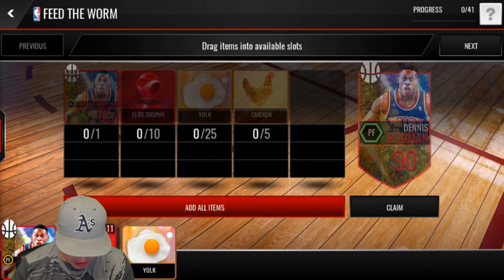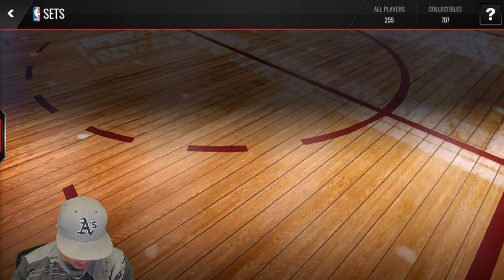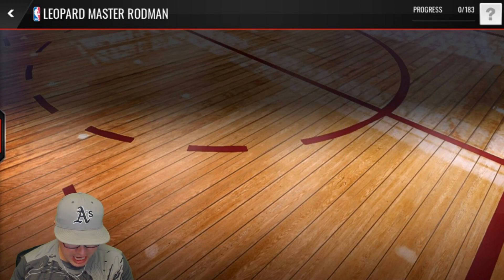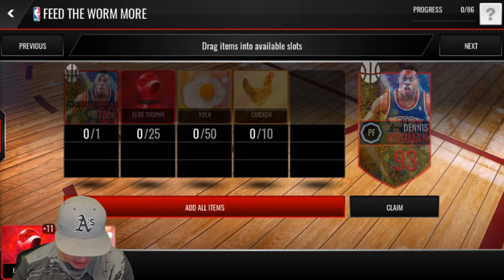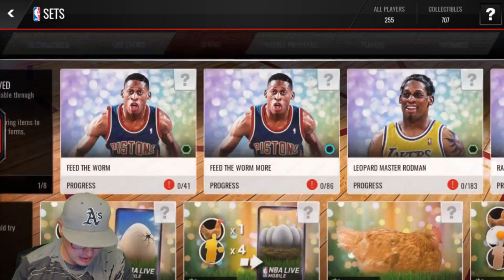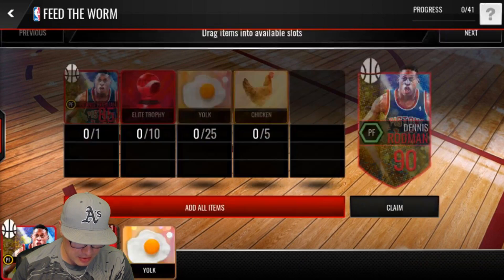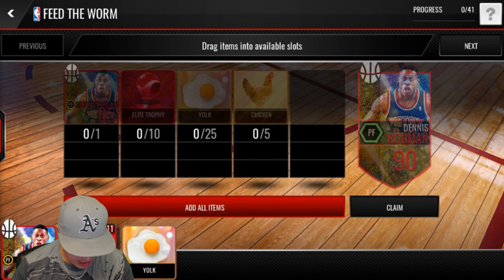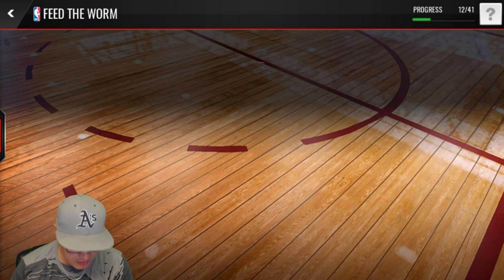Now let's see if we can upgrade to the 90. After the 90 it goes straight to the 96 — wait, there's a 93. So after the 85 it goes to 90, then to 93, then to 96. Do we have enough? We are not even close. We need yolks, we need chickens, we need a lot of stuff here to upgrade to the 90 overall Dennis Rodman.